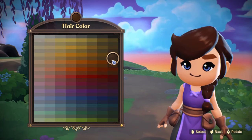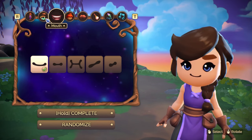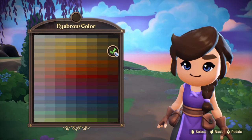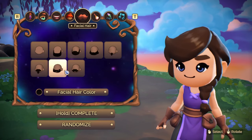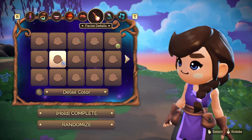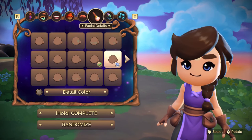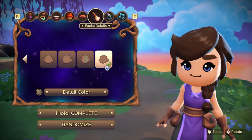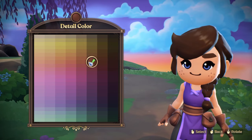This one is a little bit more my color. I'm going to go back and change the eyebrows to match too. Facial hair — don't want any. Face details — oh, interesting. Little freckles, little heart — almost like giving them little tattoos. You can make half your face one color too. We're going to go with the little freckles and make them a little bit more faded. I like that.